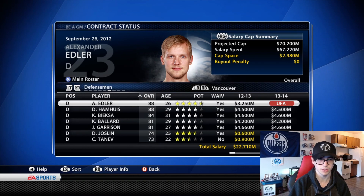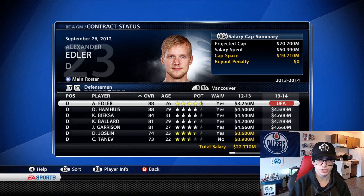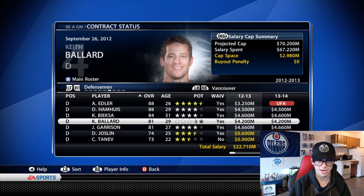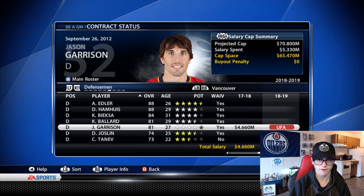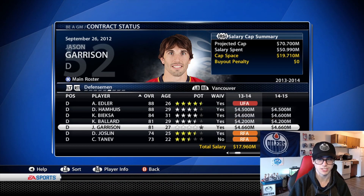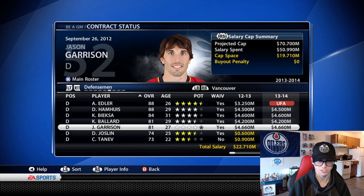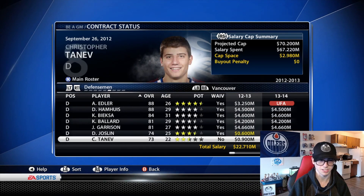On defense, we got Alexander Edler, which I'm pretty excited to have — a young guy, 88 overall. He's gonna be a free agent this year, but we do have a decent amount of money going into next year. Then Dan Hamhuis, Bieksa, Ballard, and Jason Garrison. For sure we're definitely gonna clean up the defense, especially Jason Garrison — I think he's a guy we might potentially trade away down the road, just because his contract is absolutely massive and I definitely don't want to continue to eat it.